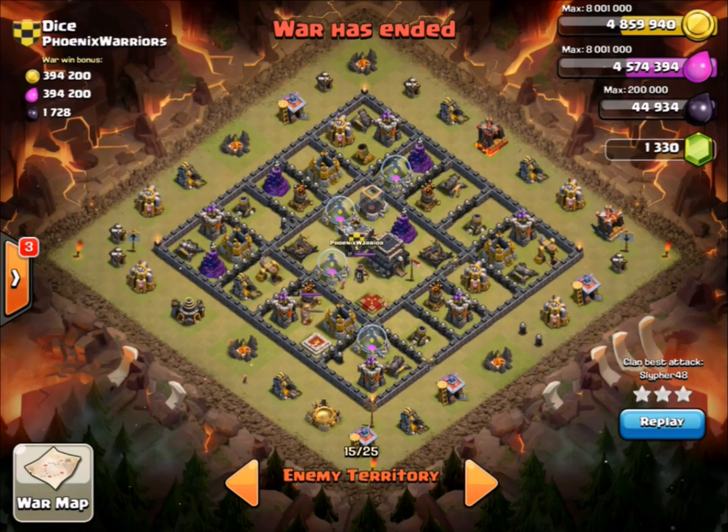Dice is attacking with some GoHo WiWi, so let's do a quick rundown of Dice's base before we look into how Slifer attacks. Dice has a very strange base, so let's go through it. We're going to mark the tesla placements in orange - there are two in the core and then one up top.